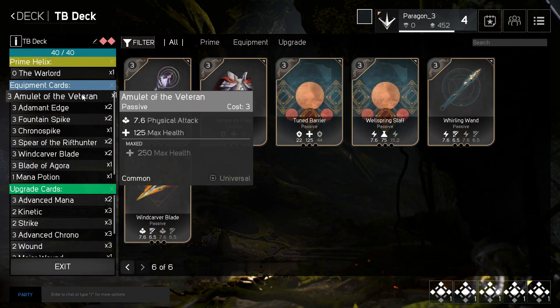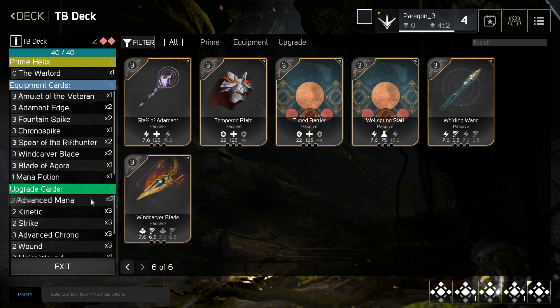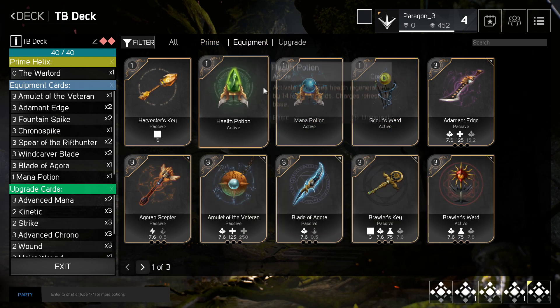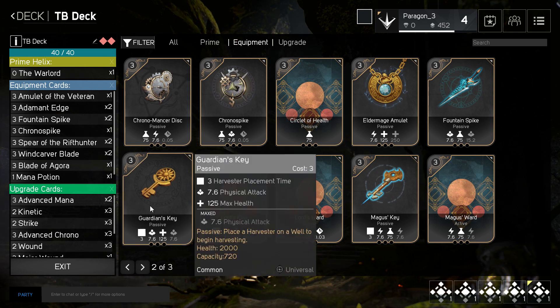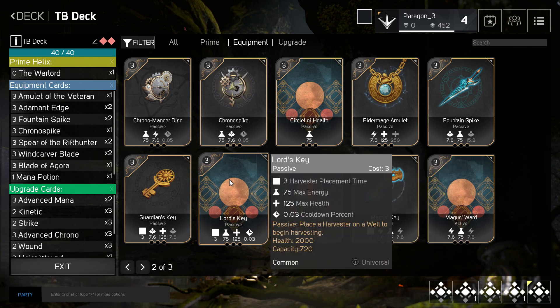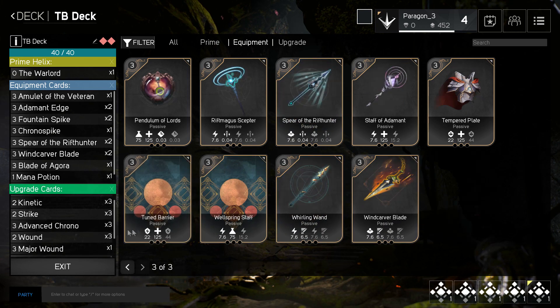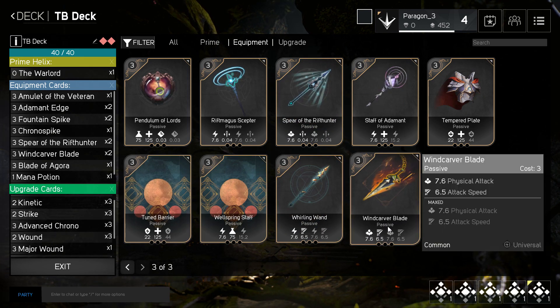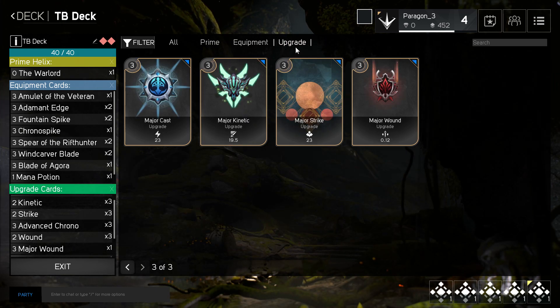Lastly, and most importantly, is itemization and deck building. Here you can see my deck for Twin Blast. There will be starter decks available to you for each character, but as you play more and unlock different, more unique cards, you'll be able to itemize to a more specific playstyle that you prefer. These are the equipment cards — the items you'll be purchasing in-game. You purchase these with points earned each time you level up, so leveling up and currency are one and the same. Doing objectives and getting kills gives you experience, and you use those experience points for your items.